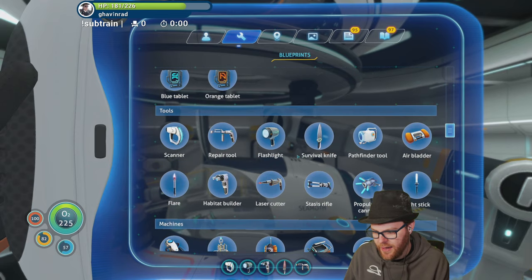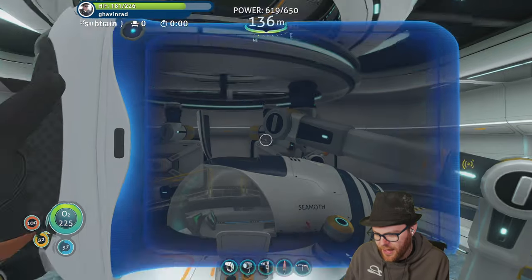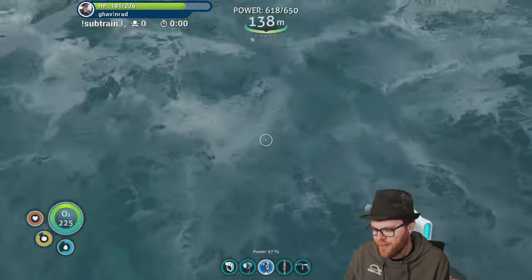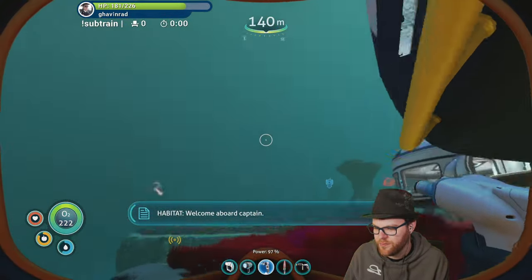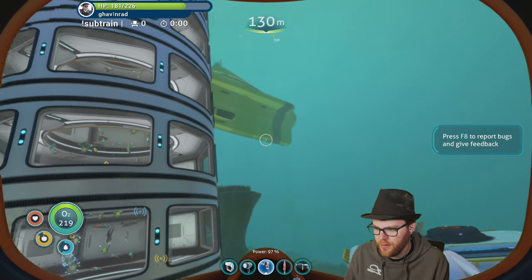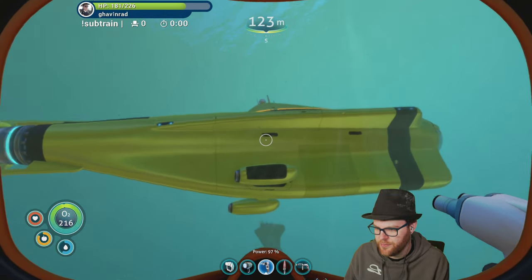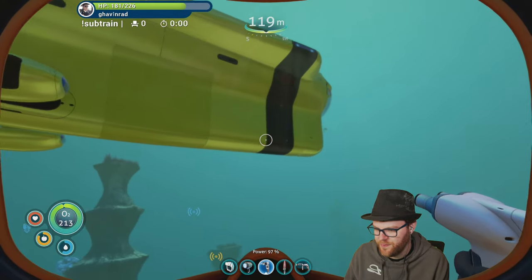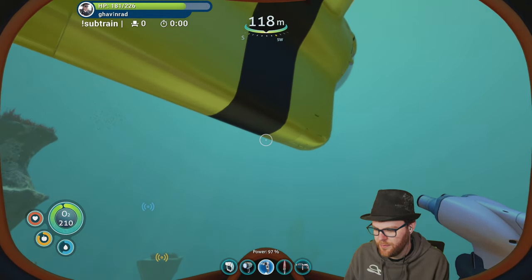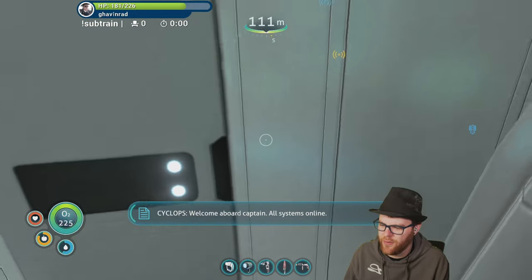What you need is the Neptune launch platform, and that's going to take two titanium ingots, a computer chip, and four lead. Pretty sure we have all that stuff. It takes 10 titanium, right?